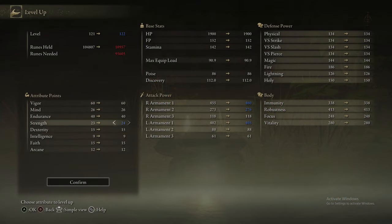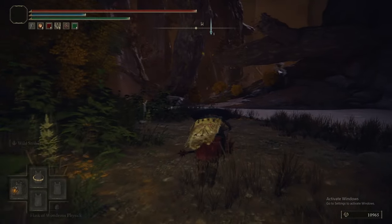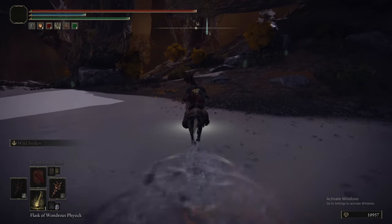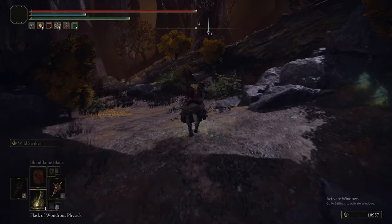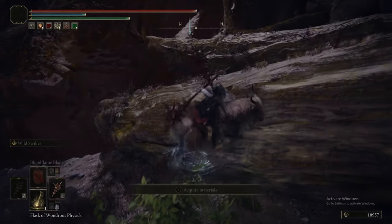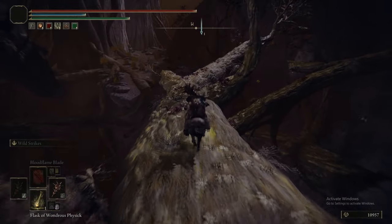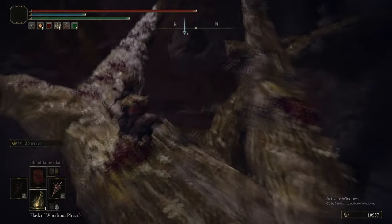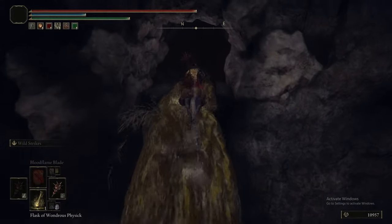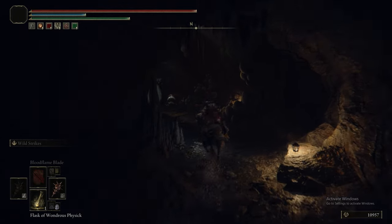You should have used Flaming Strike on that Erdtree Avatar - in testing we did two-shot one of them with it. Going across the branches, we're heading into this cave. You should be using Flaming Strike against Erdtree Avatars. Sometimes it's just easier and you can't be bothered changing the ash of war, but Flaming Strike would be better - that's bad practice and I'm aware.